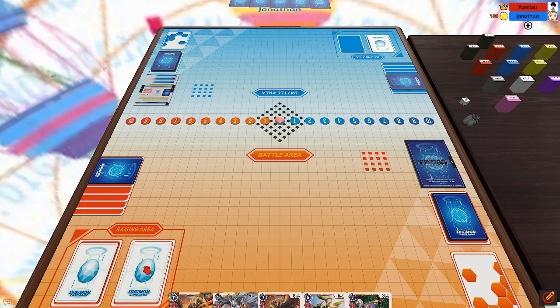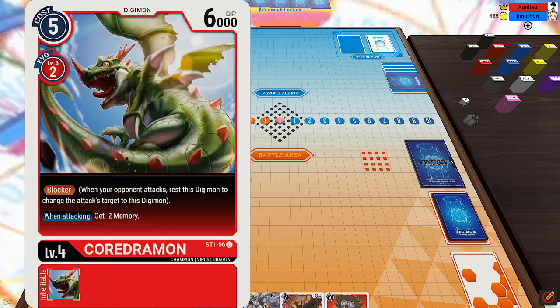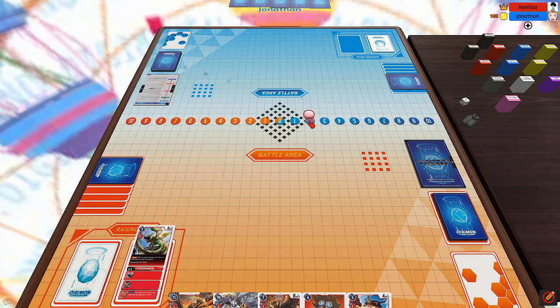I start off game one by flipping over my Digitama — it's Gigimon — then Digivolve Gigimon into Monodramon, drawing a card, and Digivolving it again into Kordramon, drawing a card, and passing the turn over to my opponent.